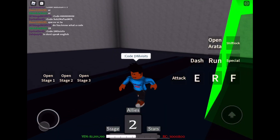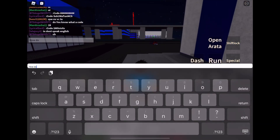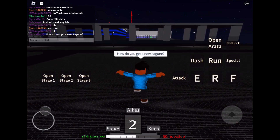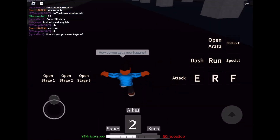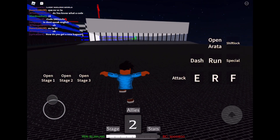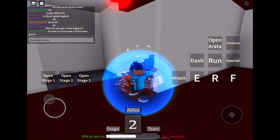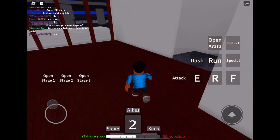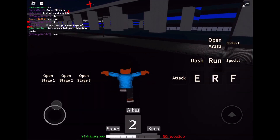I'm going to look around in the game now. I want to see if I can get a new Kagune with all this money I have. I'm glad they added Syflok in this game. I'm going to search around and try to figure out how to get one. I do not know how to get a new Kagune — how do you even get it?